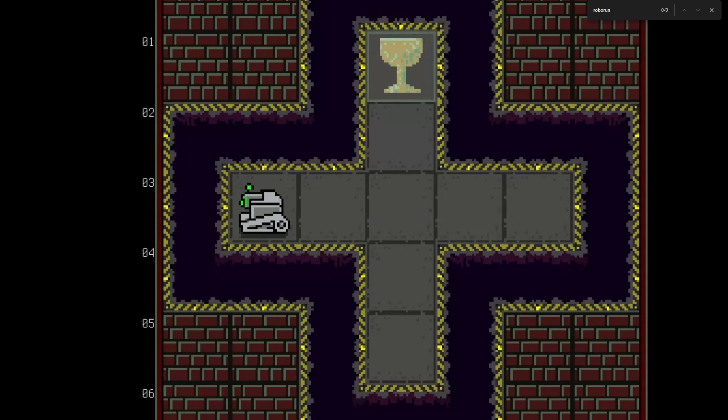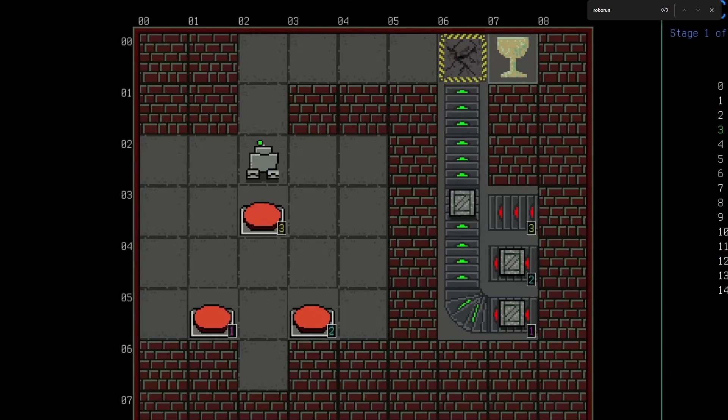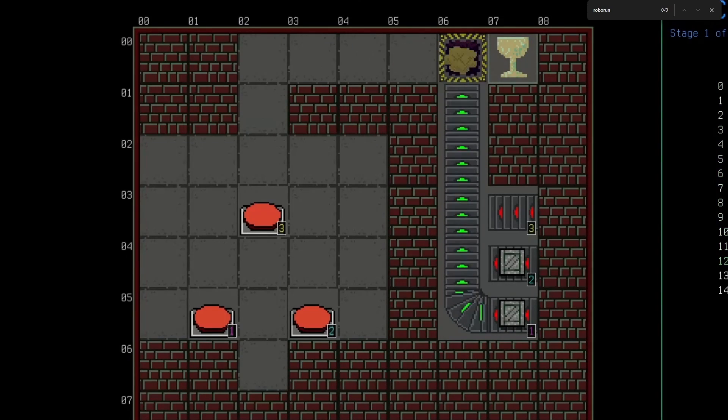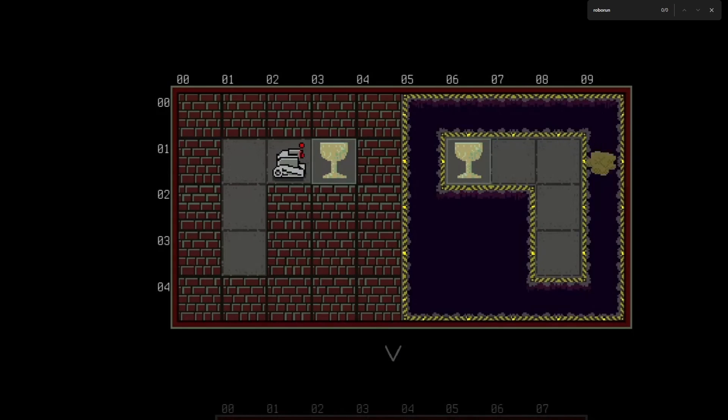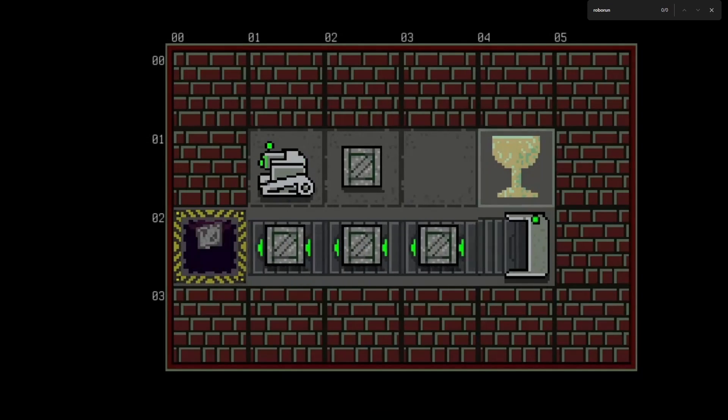You have the ability to execute dozens of instructions per second and control up to three robots at once. But beware — if your program has bugs, it might lead your robot into unexpected pitfalls. With built-in debugging tools and an intuitive tutorial, you can test your programming skills and guide your robot to victory.